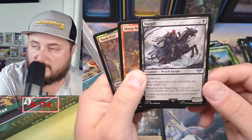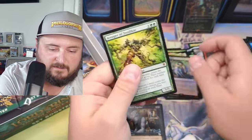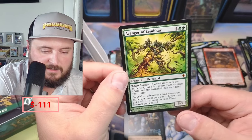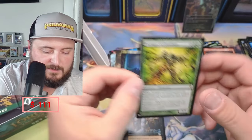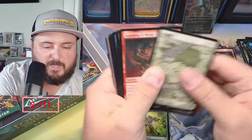Nazgul — there we go! Some of the Nazgul are worth more than others, I think, just due to how hard they are to pull. Look at that dagger glistening. Oh, Avenger of Zendikar — nice! Zero-one green plant token for each land you control — that is a nice one. That is a great pull; not sure what it's doing in here but it is great.